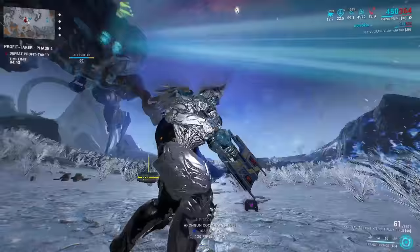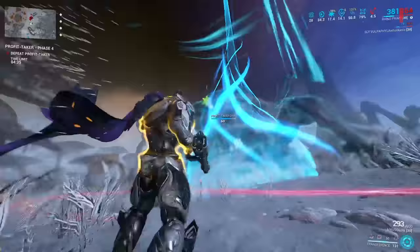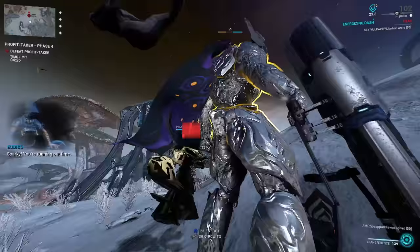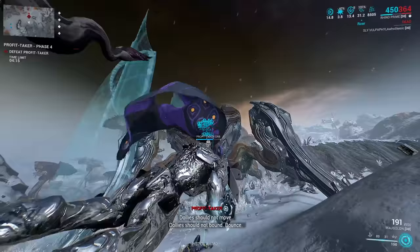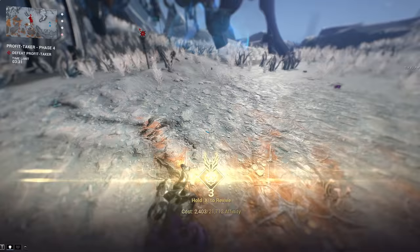The boss fight — again, it's not that hard. If you have the proper preparation, it'll be fine. Rhino is great because naturally not getting staggered is really nice. Having Primed Sure-Footed on is a huge convenience. Building tanky and damage is great. Throw on all of the damaging elements and you'll be good to go. You can throw on whatever tankiness you want — as long as it works for you and you don't die, you'll be good to go.